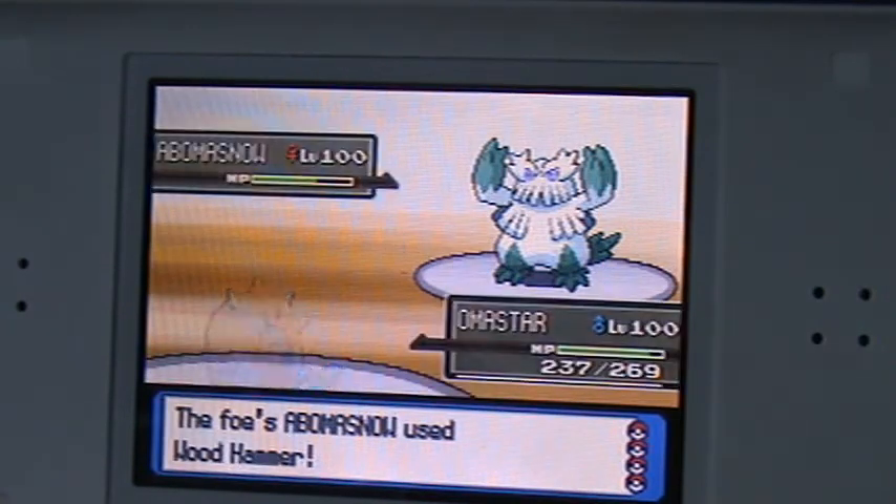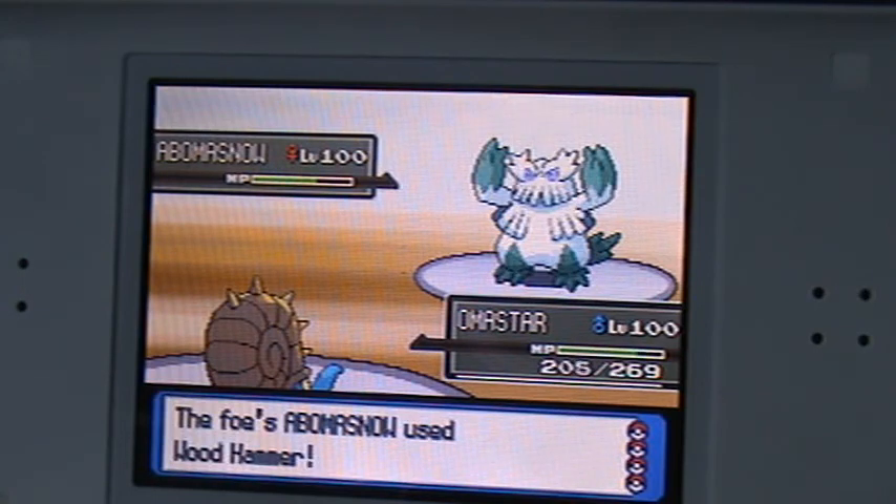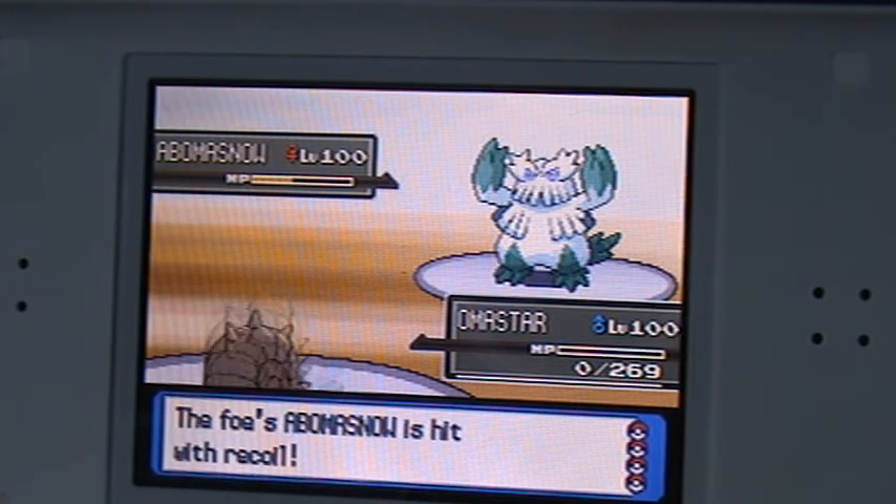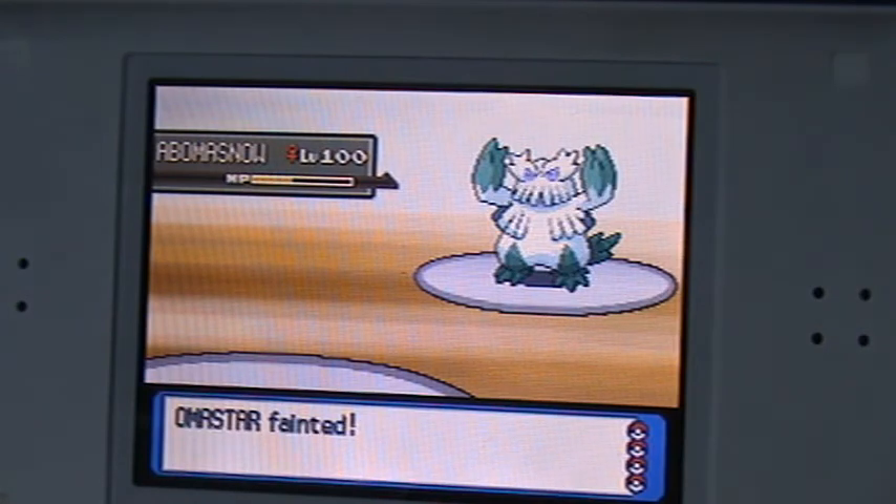He uses Wit Hammer — super effective — and it does a lot of damage, basically killing it. I was about to use Scouse Rock, which could have done everything, but I didn't.